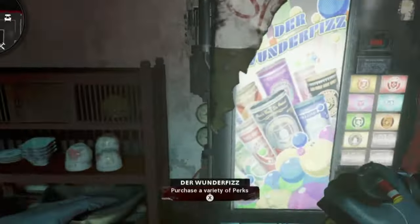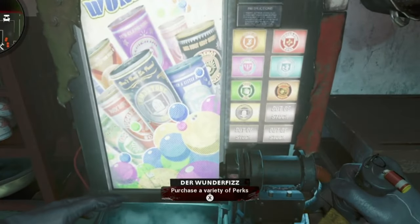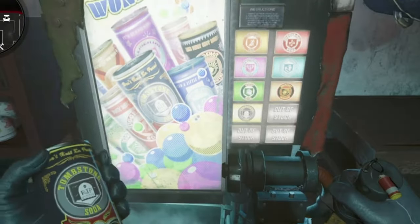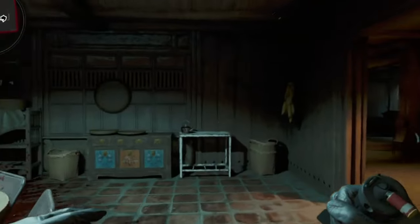Thank you very much. So, if you guys remember from Cold War, the Wonder Fizz — you can buy every single perk in the entire game just by clicking on it, and basically getting every single perk straight away, as long as you had the money.